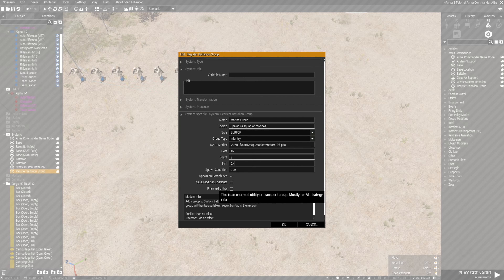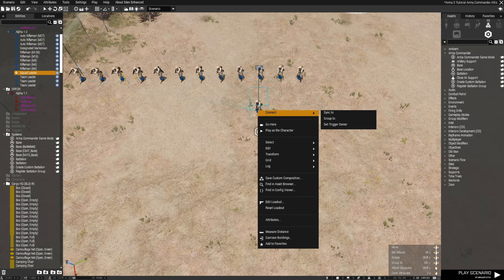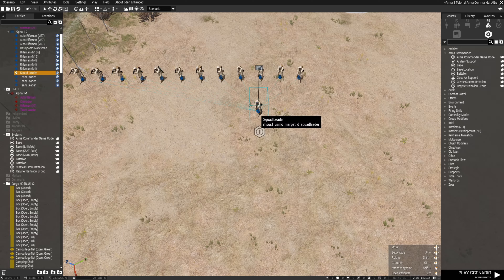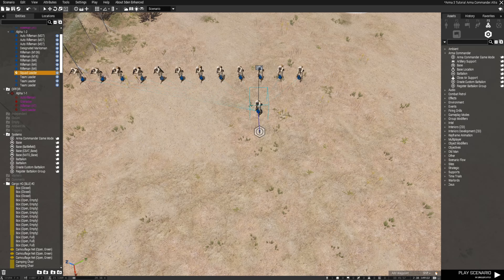Save Modified Loadouts: you can do this if you want to create your own loadout, but be wary — it could have an impact on multiplayer. Unarmed Transport is basically for the AI, so we're going to leave this blank since they are 100% armed. Go ahead and hit OK. Then right-click on the squad lead, select Connect, and sync only the squad leader to the Register Battalion Group. That's how you get an infantry squad.